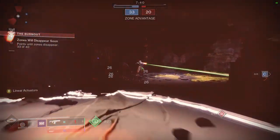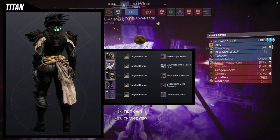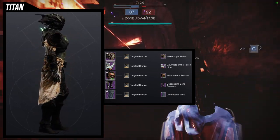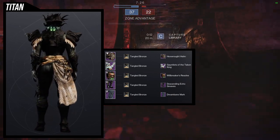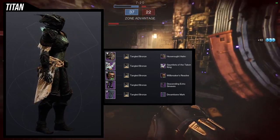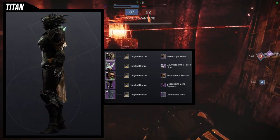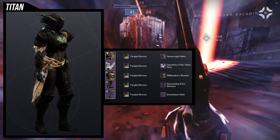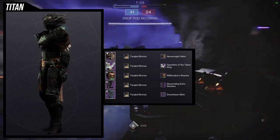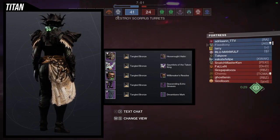For the helmet, I really like what I did. For the Hex Helm we're using Tangled Bronze for all of it, because not only does it shut down the Gauntlets of the Taken King glow, but it also looks very foreboding — especially with the chest piece, the Will Breaker's Resolve. That single glow there is kind of menacing. The last pieces are the Descending Echo Greaves, which I think looks amazing with any Hive-themed piece, and the Dream Bane Mark because I wanted something like rags — nothing too crazy.